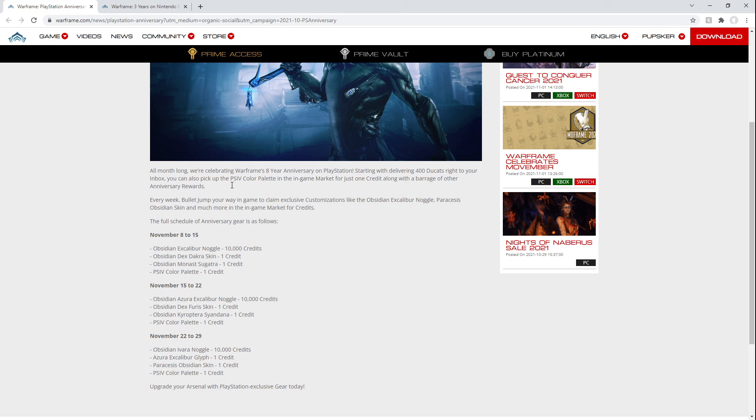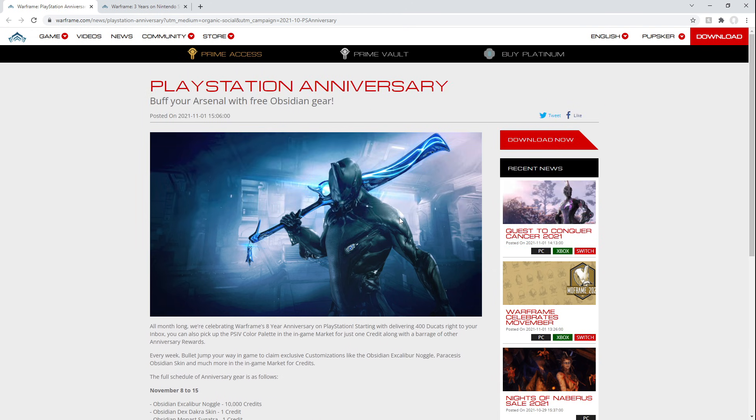So if you're a PlayStation player, log in November 8th to 29th and just grab all of the stuff. Log in now to go get your 400 ducats and you should be good to go. I imagine they are giving out a lot of this stuff because New War is coming up. The Paracesis is a great weapon against Sentients, so it's good to get that built up and get the main questline complete. I believe they're just trying to push that fact — hey, get the Paracesis, you're probably going to want it for New War. So log in and get all of your loot.